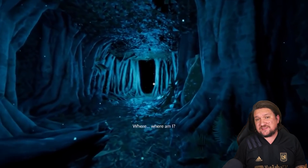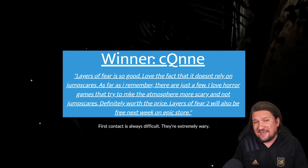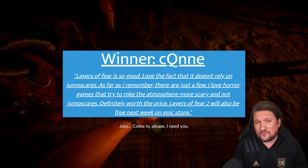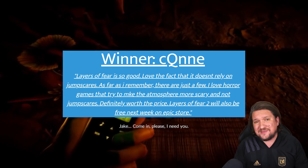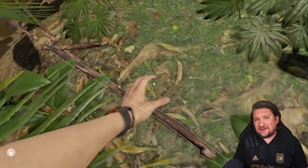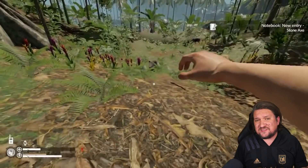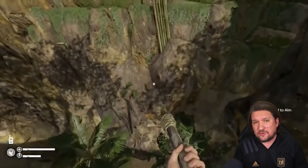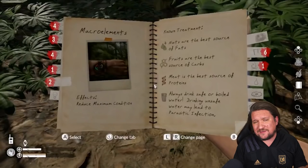Our first winner of the week is CQNNE with a comment around Layers of Fear being so good — I have to agree, it's one of my top picks for the Halloween season. It is still on sale right now on the eShop for another week at 80% off. Congrats — drop me an email to claim your Green Hell code or jump into Discord and ping me there. We still have a second winner to announce later in the video and remember we have another 2 Green Hell codes to give away this week, just drop a comment below.